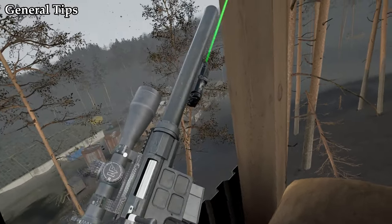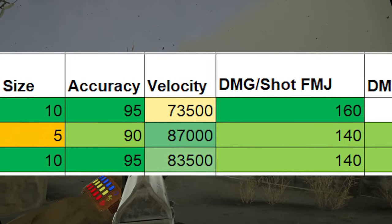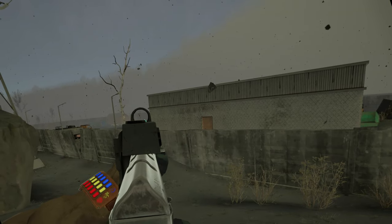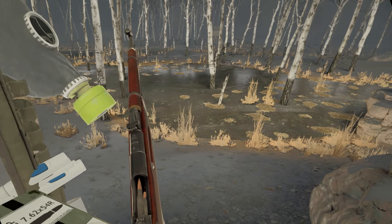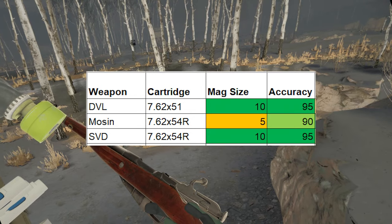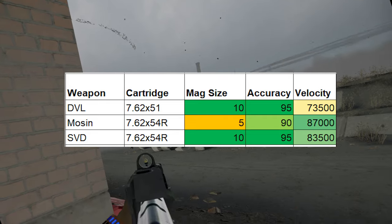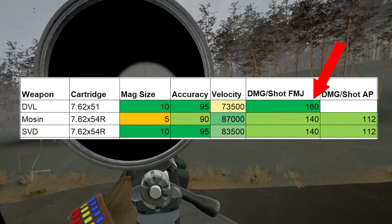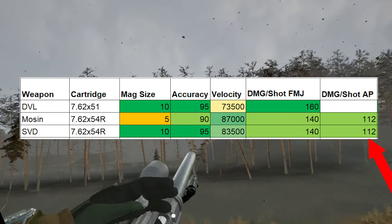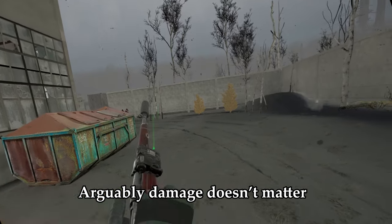With that out of the way, let's begin the deep dive and tier list. Because there are only 3 snipers, let's start by comparing each sniper stat for stat. In terms of magazines, we have two 10-round mag snipers, then the Mosin with its 5-round mag that is single-round loaded. For accuracy, the differences don't even matter — they are the only guns in the game with accuracy above 90. Velocity only matters if you're leading a moving target, but with sniping I advise you wait for your target to be stationary. In terms of damage, the DVL has the highest in the game, while the Tiger and Mosin have the second highest. But all 3 guns can one-shot headshot everything, so damage arguably doesn't even matter.